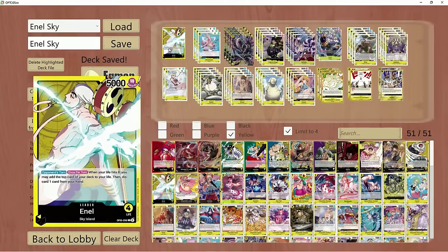You guys know me, I don't generally play a whole bunch of yellow decks here on the channel. But I was thinking about it — the amount of people that come to locals, Enel seems to be one of those decks that isn't played as much anymore at OP06. At the Hampton Regionals, there were only 11 Enel decks overall, and that's just the people in the big event.